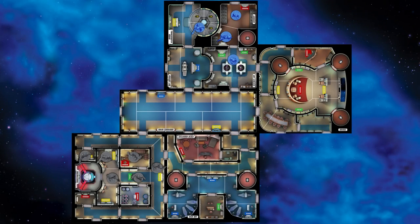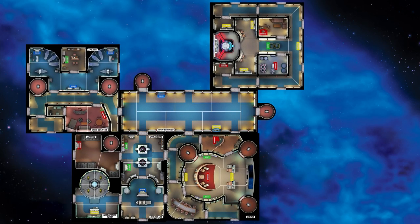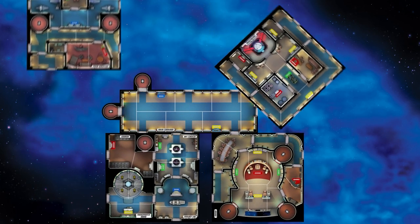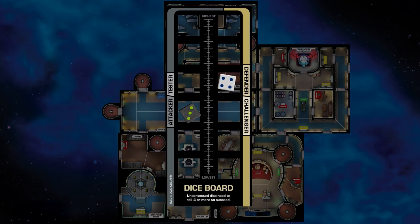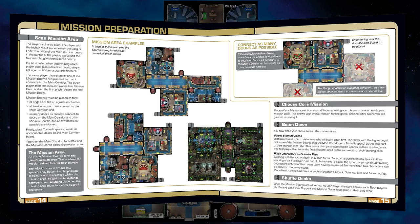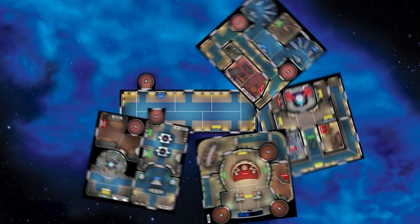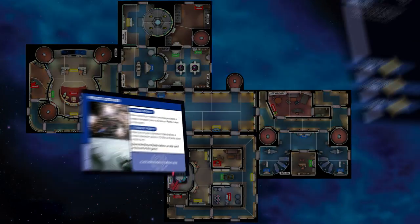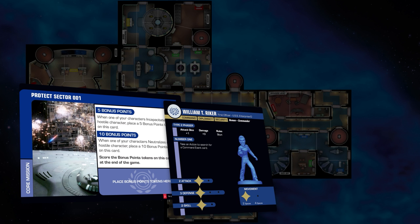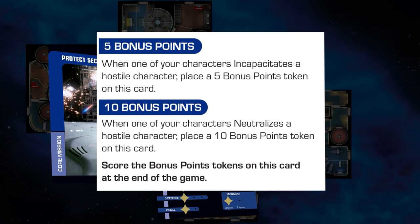After choosing their team, players must determine the layout of the wreckage they wish their away teams to explore by scanning the mission area. When players roll the dice to determine who places the first tile, pages 14 and 15 of the rulebook cover how the boards fit together to form the ruined spaceship. Once the board is confirmed, it's time to choose the core missions. Each player places their chosen core mission card beside their mission deck, showing your overall mission for the game and the extra score you will gain for achieving it.